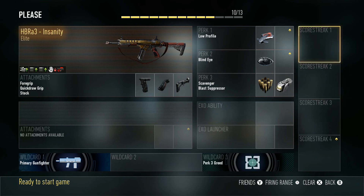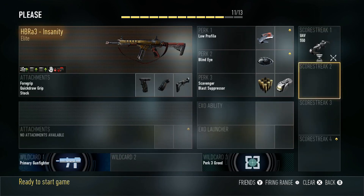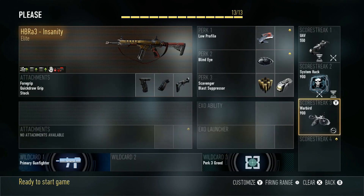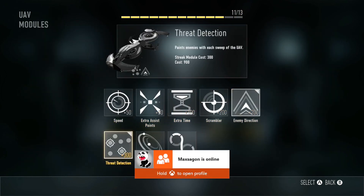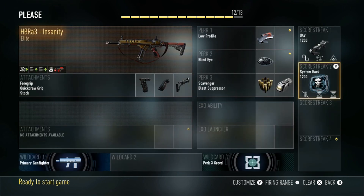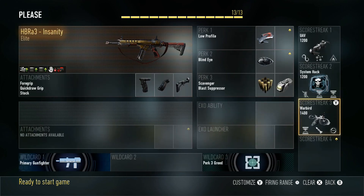For run and gun score streaks, if you're playing solo: UAV with extra assist points and extra time, system hack with extra time and assist points, and warbird with aggressor. If you're playing with your clan: UAV with enemy direction, threat detection, and support — same as the passive class. Second score streak is system hack with extra time and disable exosuits. Third score streak is warbird with aggressor, rockets, and extra time. That's your run and gun class.